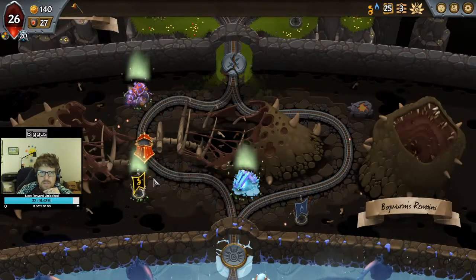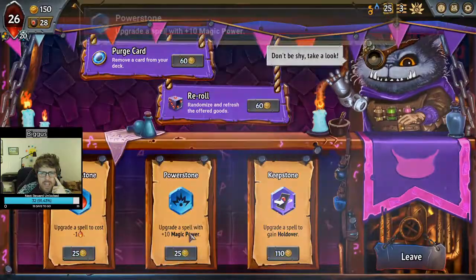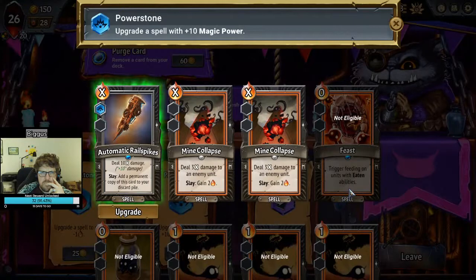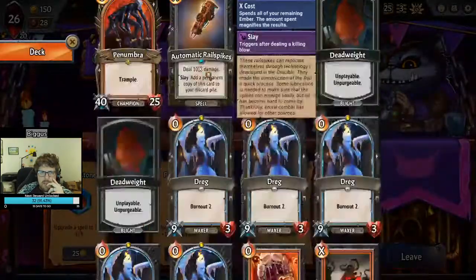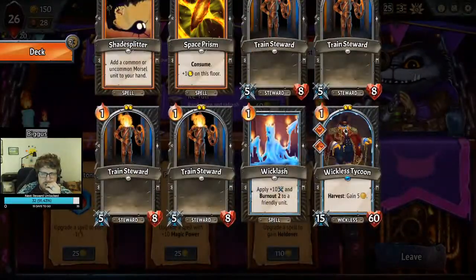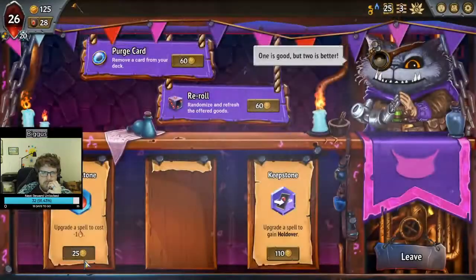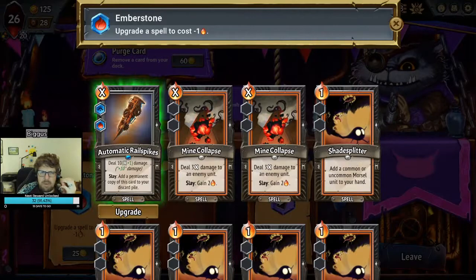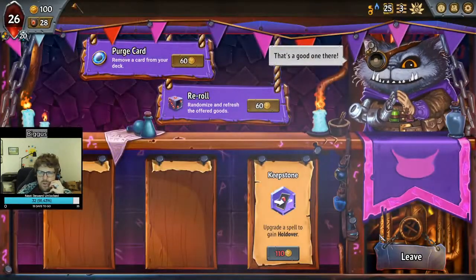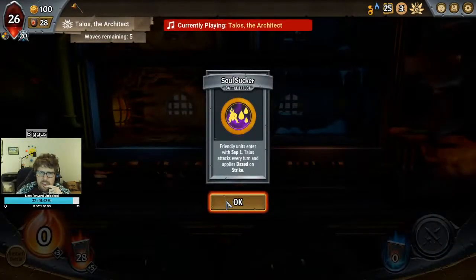We're going to go with Spells — there's almost zero chance we take this Umbra unit. I don't think we need a Collector. I like Automated Rail Spikes with Seraph the Diligent — that's four spells we can use that can consume. It's good we got them first because now we can already add Magic Power to them. Although, having a Holdover Mine Collapse is pretty sick. And there's the free Wicklash option. I think you've got to go Rail Spikes while you have them — it's going to be basically 30-damage Rail Spikes. And Seraph the Diligent for killing units for zero cost.